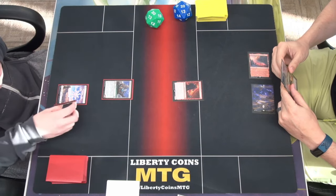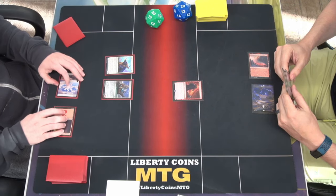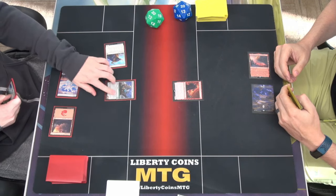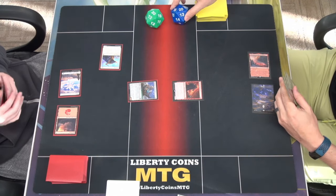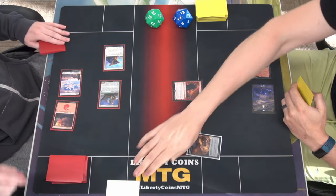I will play a Mountain. I will tap 2. Play Giant's Ox. I can use its toughness rather than its power to crew. It's a 0/6, so I will crew this and swing in for 7/11. I'm going to take 7. Pass the turn. Let's both get our treasures. Yours is tapped.